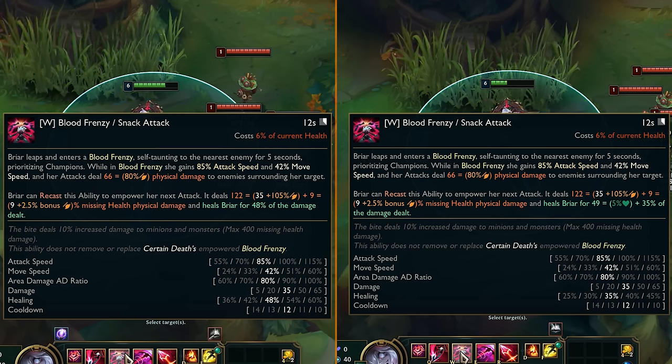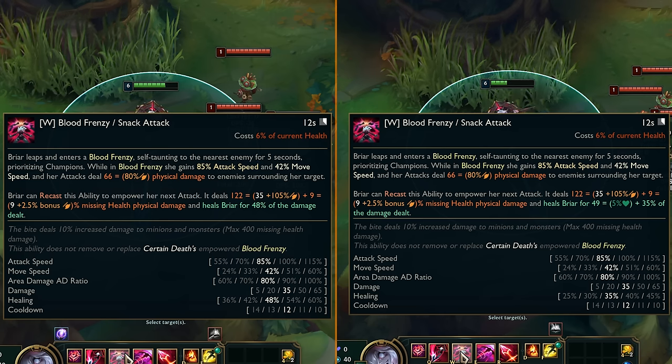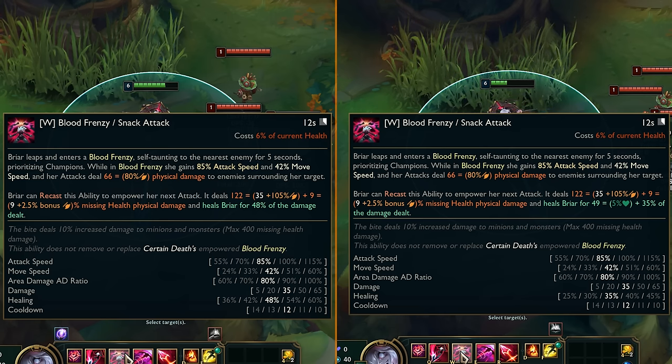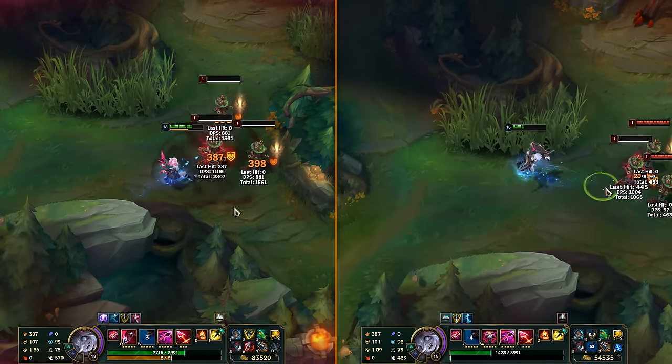For her W, the healing as a percentage of the damage dealt is lower, but it now scales with her max health — 5% of it — so the healing will be a lot stronger if you build a bit tanky. But the recast bonus damage can no longer crit.